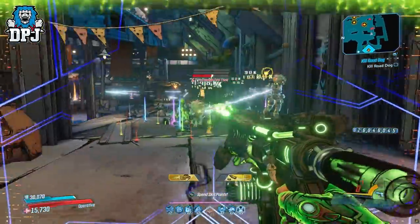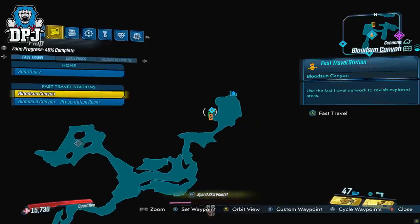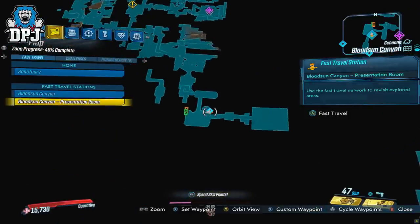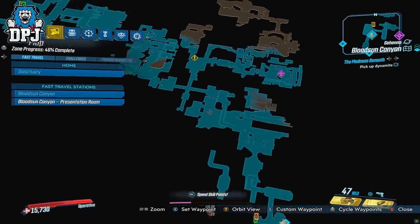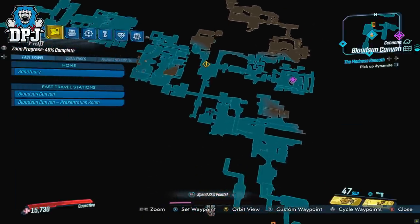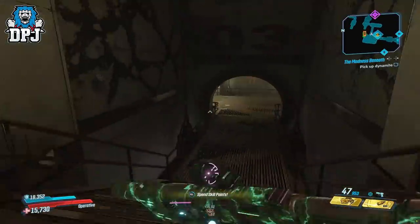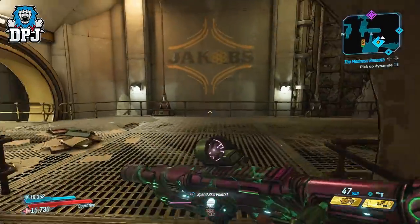On screen now you can see the route to Dick and Goyle, located on Bloodsung Canyon. If you want to get it, you know where to go. If you enjoyed the video, leaving a like really helps out. If you're new and want to see more Borderlands, be sure to subscribe, and turn notifications on by hitting that bell button. Thanks as always for stopping by — hopefully I'll see you on the next one.